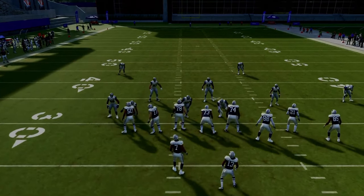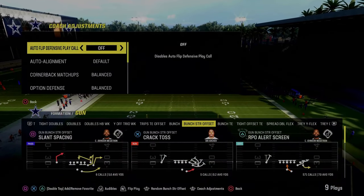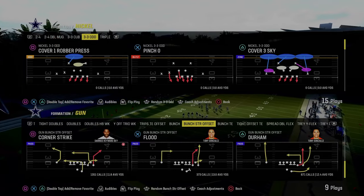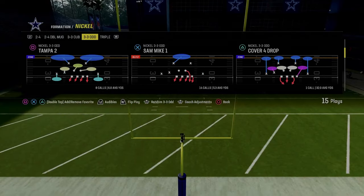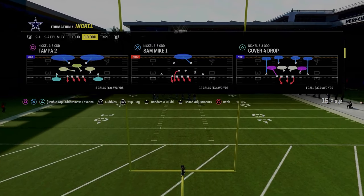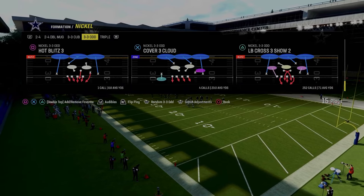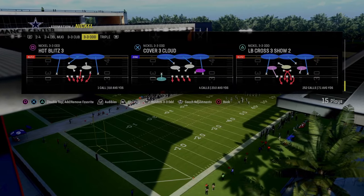Basically what you're going to do with your 3-3-5-odd defense is, in pretty much every defense this year, you want to have auto flip off. The main thing we're trying to accomplish is pressuring up the left side A-gap, as that is the best way to blitz this year. So we've turned auto flip off and we're going to flip the formation. Tampa 2 has this stunting blitz to the right, Cover 3 Sky has it, Cover 1 Robber has it — all the main plays in the formation have it — but we're going to specifically focus on Hot Blitz 3.